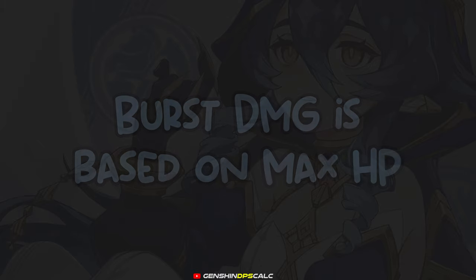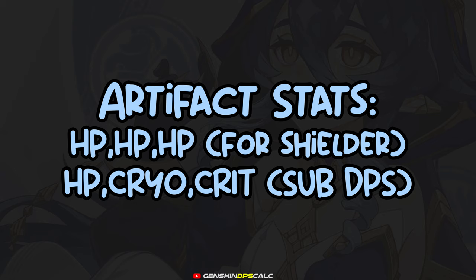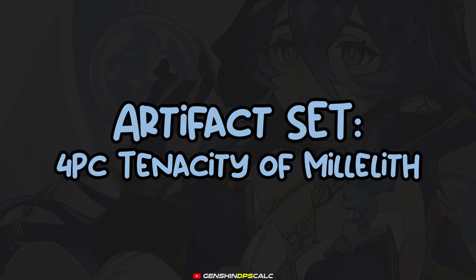So it's pretty safe to say that her main artifact stats should be full HP for the most shield strength, with crit substats to increase her damage. For the artifact set, she will be best with the 4-piece Tenacity of the Millelith set, because this artifact set will increase the team's shield strength and attack, with almost full-time coverage.